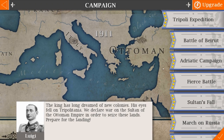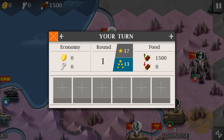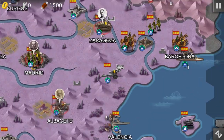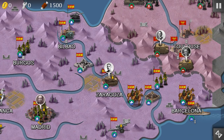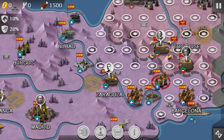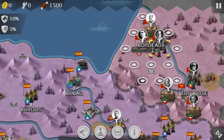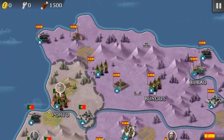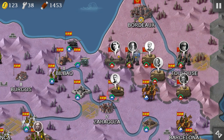We only have Son of Rome and Vive la France left. So we're gonna do Son of Rome. We're almost at the end — we just need to finish the Peninsular War, take out the Portuguese and the Spanish. We have so many tanks. I don't know why we're so equipped with the Fiat 2000. We also have a maximum amount of generals.